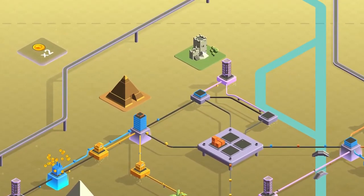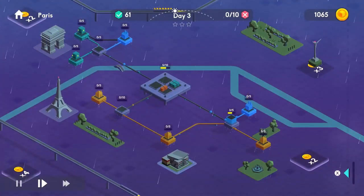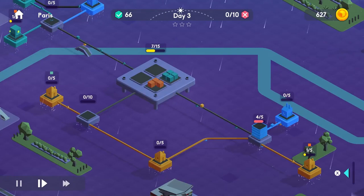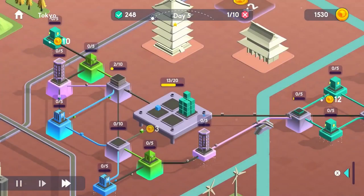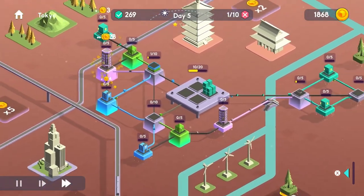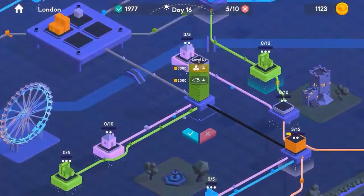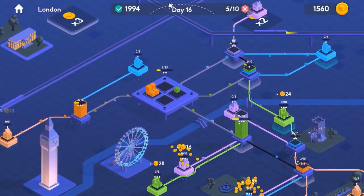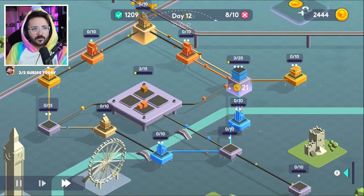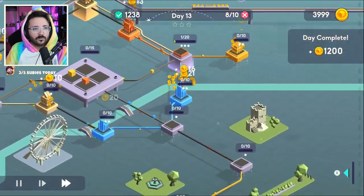Each level has small differences — the platforms are arranged in different ways, the buildings are different, and of course the objectives are different as well. Although always in the same line of thought, this was not a linear title in its progression. It is therefore necessary to checkmark any number of orders delivered, increase delivery speed by a certain number of times, and so on. The objectives are just a button press away, so if you don't remember the objectives listed at the beginning of the level, don't worry, just press the button.